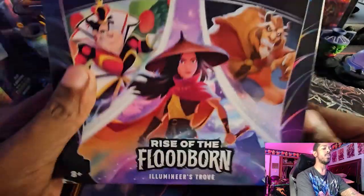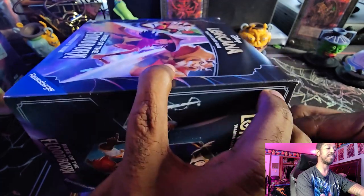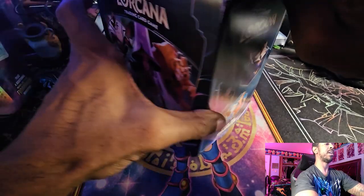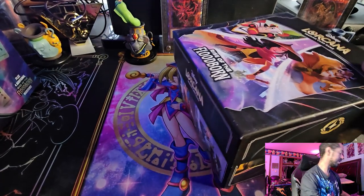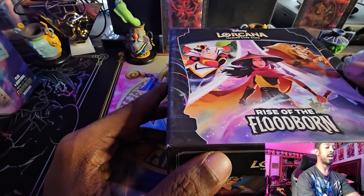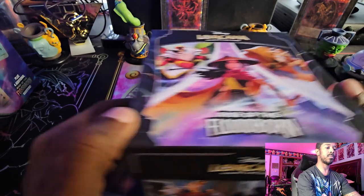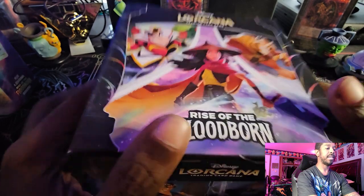So we're going to start with the Lumineers Trove because it's pretty self-explanatory — it's really just a storage box. It has a guidebook, some tokens, and some cardboard deck boxes that, unless you're really on a budget or a child, no one is going to use. It also has eight booster packs inside. I can use this box for storing my Chapter 2 stuff. Sorry about that — I received a random phone call and lost my train of thought.